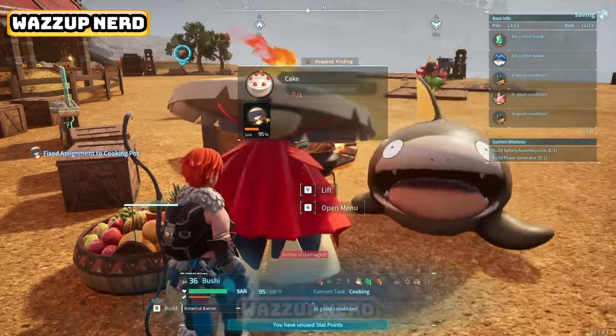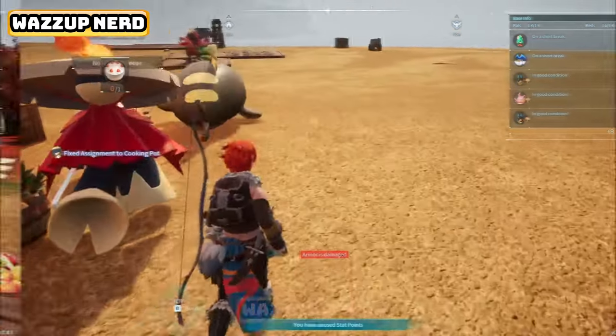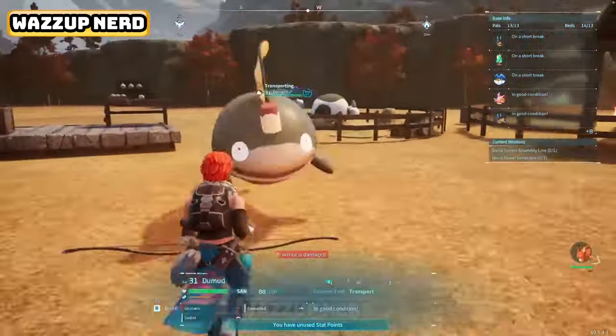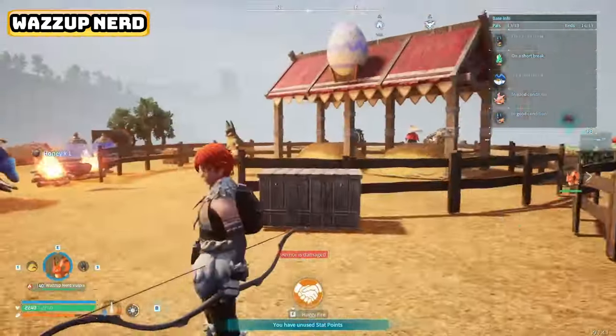Since it will take a while for the cake to be ready, go do something else for a while. Once the cake is done, go to the chest placed outside your breeding farm, open it up, then put the cake inside.